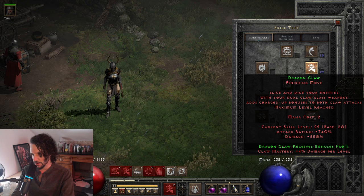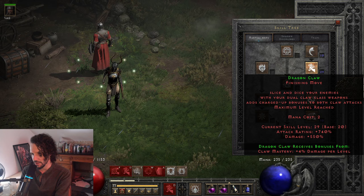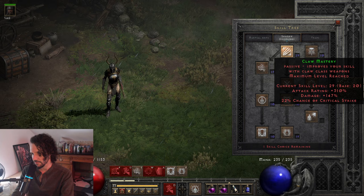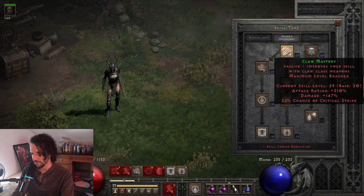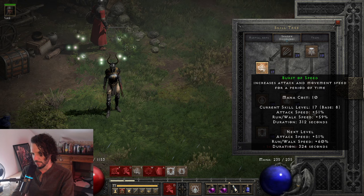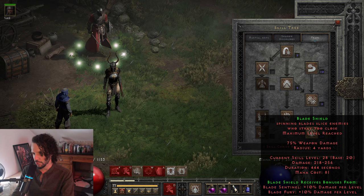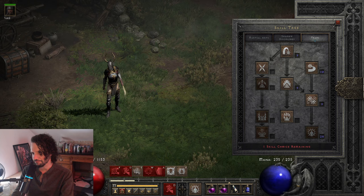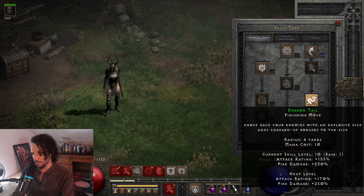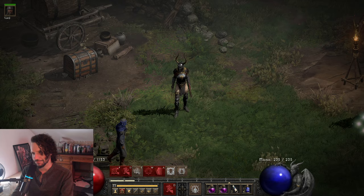This is a Dragon Claw Assassin — 20 points in Dragon Claw, 20 points in Claw Mastery. Dragon Claw has 740% attack rating, 550% damage, with a 4% synergy per level from Claw Mastery. Claw Mastery gives us another 310% attack rating, 147% damage, and 22% chance of Crit Strike. I've been putting some into Burst of Speed to hit certain breakpoints, 10 base into Shadow Master, 10 base into Burst of Speed, 20 into Blade Shield, and one point into Dragon Flight. Using two Claws, we can use the Dragon Claw finishing move as our main attack.